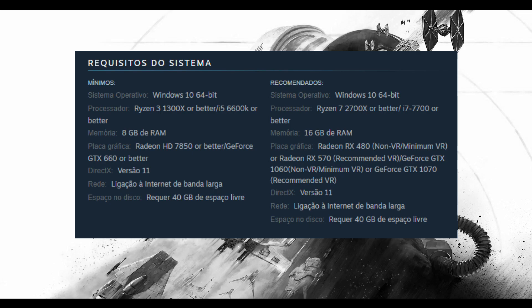Looking at the requirements, the developers ask for an HD 7850 or a GeForce GTX 660. The MX-130 I believe is weaker than the GTX 660. For the CPU they recommend a Ryzen 3 or an i5 from the 6000 generation, and obviously 8GB of RAM.